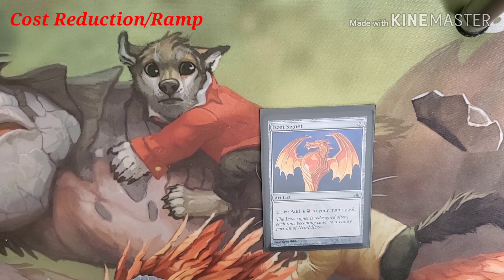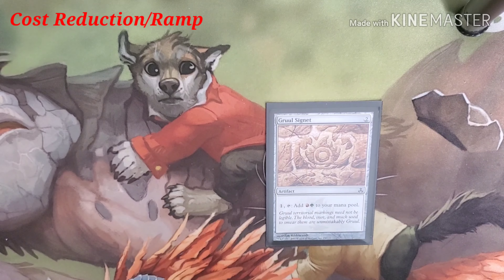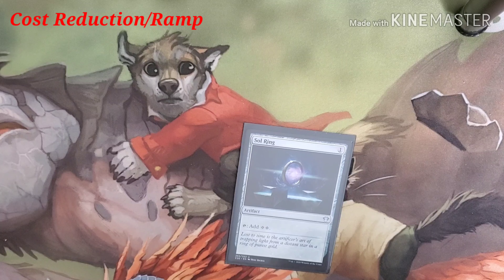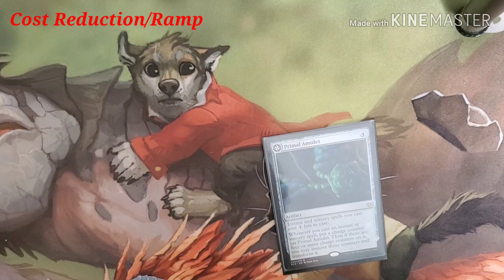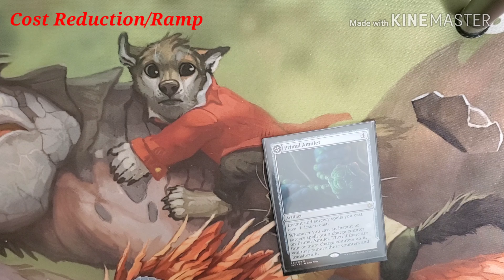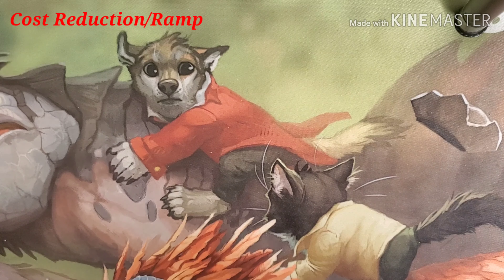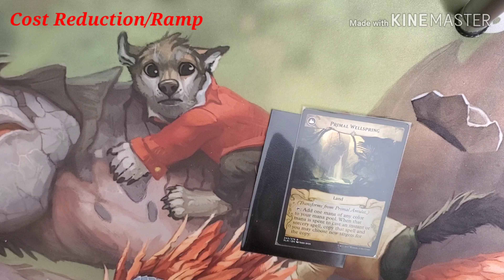Izzet Signet costs two — pay one and tap it to add a blue and a red. Gruul Signet costs two — tap one and tap it to add a red and green. Sol Ring costs one and produces two colorless mana. Then Primal Amulet costs four — instants and sorceries cost one less. Whenever you cast an instant or sorcery, put a charge counter onto Primal Amulet. When you have four or more counters, you may remove them and transform it into Primal Wellspring — a land that adds one mana of any color and copies instants or sorceries cast with its mana.